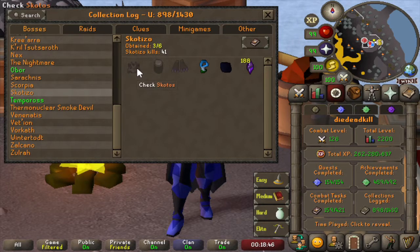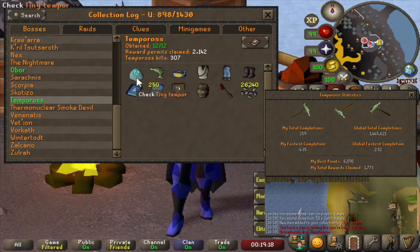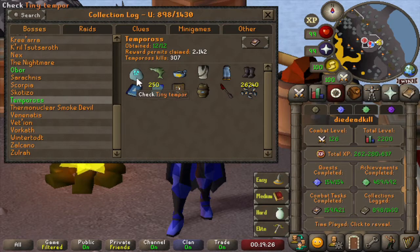No Jar of Darkness or pet yet — the pet could be soon as the drop rate is fairly low, but Jar of Darkness, maybe in 500 years. Then on to Tempoross — we have green-logged Tempoross in 2,142 reward permits claimed. We did not get the Dragon Harpoon from here, that's from Wyrms. We got the pet fairly early on, I think around 1800 reward permits. The last item we needed was actually the Tome of Water, which we were a bit above the drop rate for, but having the pet is all we can ask for.